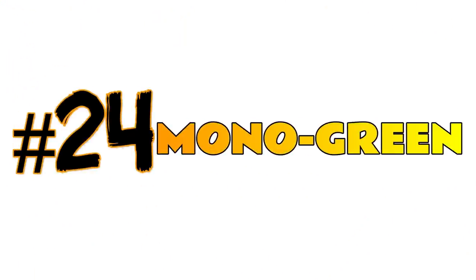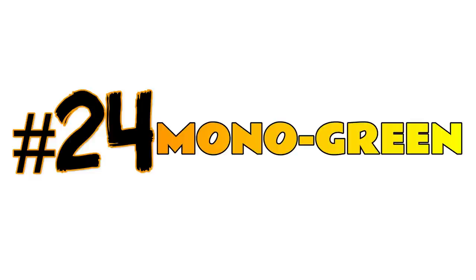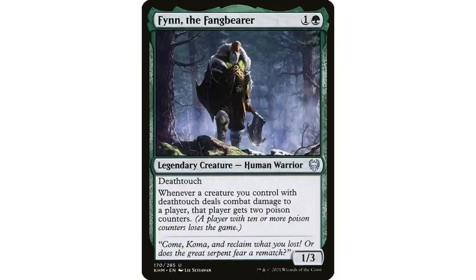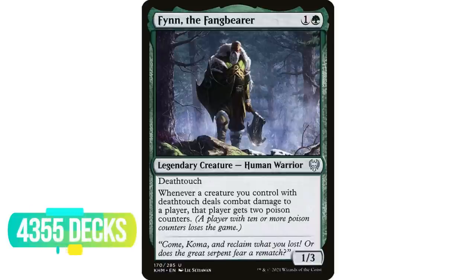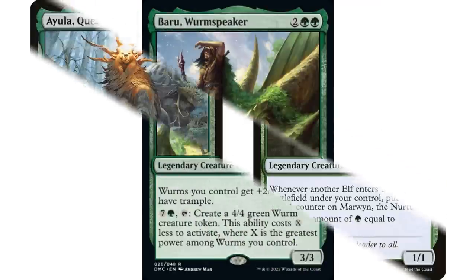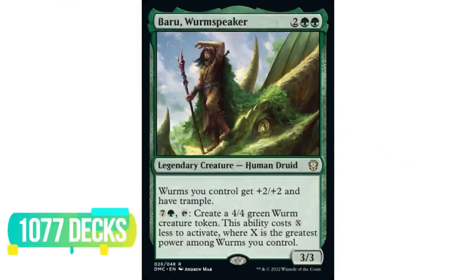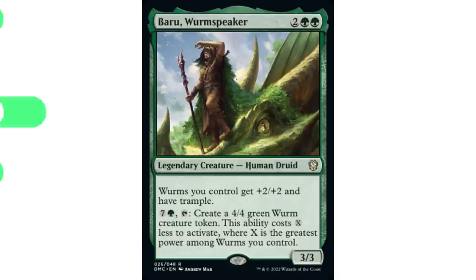Coming in at number 24 is mono green with 30,688 decks. Mono green used to be maybe the most popular mono color when I first started playing, but it has fallen off quite a bit. Finn the Fang Bearer is currently the most popular commander there with 4,355 decks — that's a little shocking. Then you've got Iula, Queen Among Bears and Marwyn the Nurturer in second and third. The most popular mono green commander from last year is Beru, Worm Speaker with just over a thousand decks.